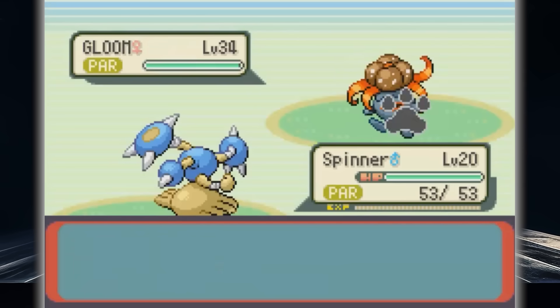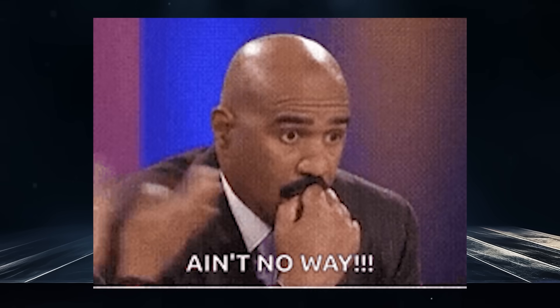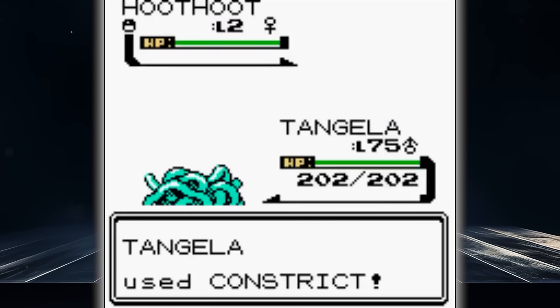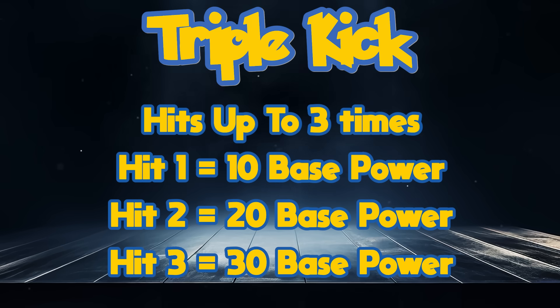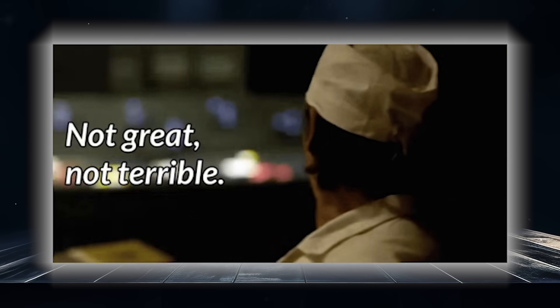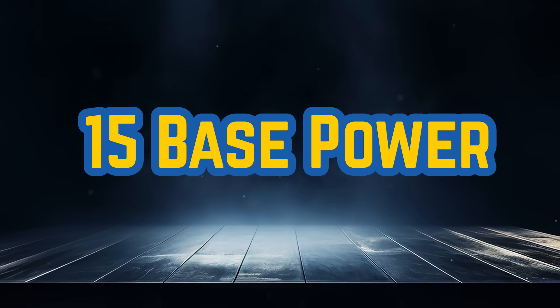This is a multi-strike move, and there's no way I'm including the move Constrict on a best moves list — that's the only other move with base 10 power. Triple Kick hits at 10 base power, then 20 on the second hit, and 30 on the third, making it not the worst move in the world, but definitely not great.